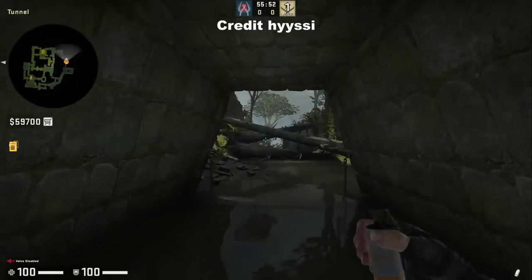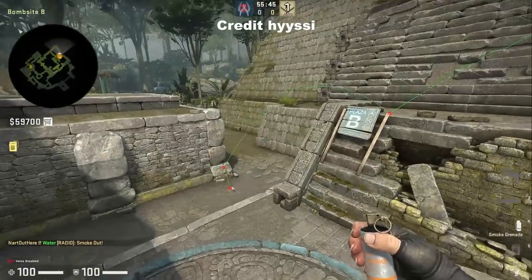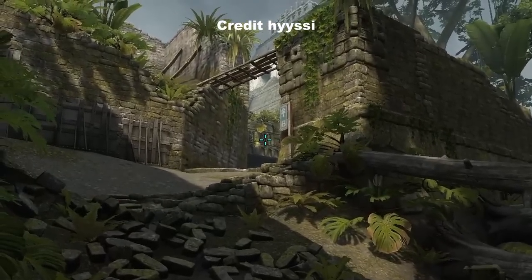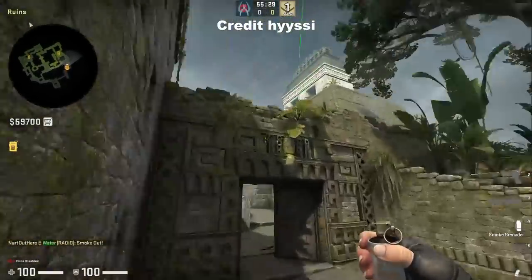There's a really fast way to smoke long for a rush — credit to Hissy for showing me this. As you're coming out of the tunnel, swing out until you see these squares, aim towards the bottom of the right squares, then run and jump throw when you're towards the top of the ramp.